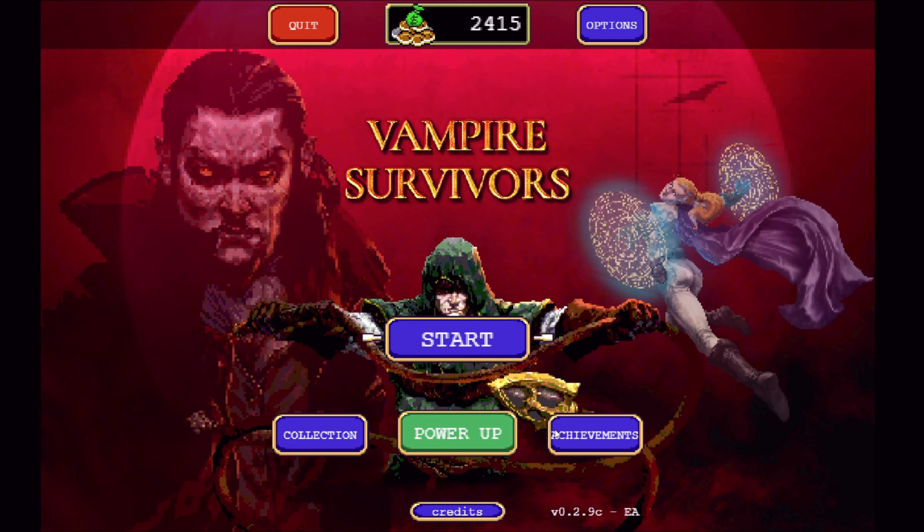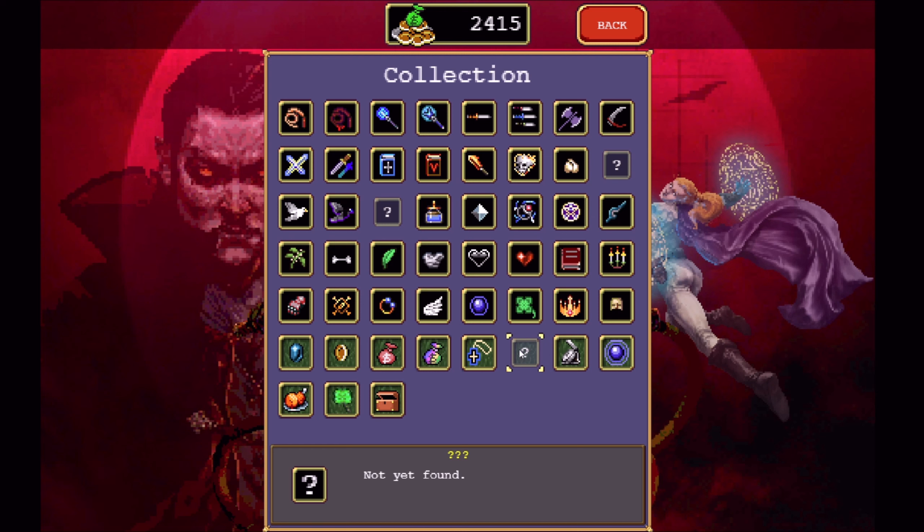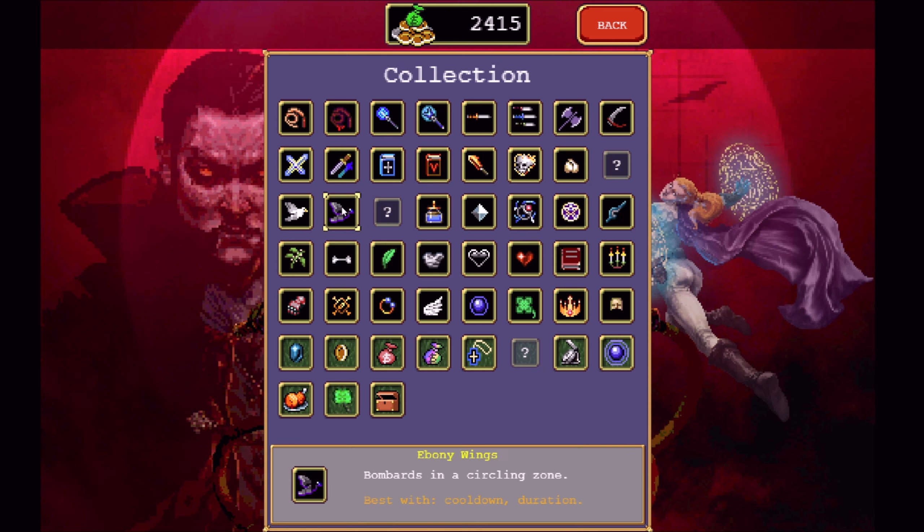Hi everybody, welcome back to Vampire Survivors. It's been a patch — 0.2.9c here. There's the evolved garlic, the evolved pigeons, and a new item. Down on the Steam achievements it says 'Unite Pigeons', so perhaps you have to get both of these to like level 8 or something. I don't know what that item needs — might be this one. I don't know. Maybe it's the health per second but I'm not sure.